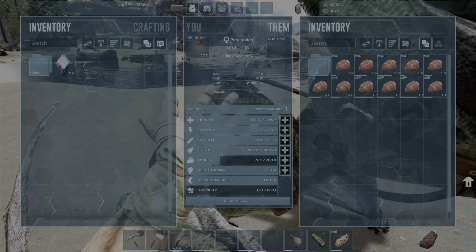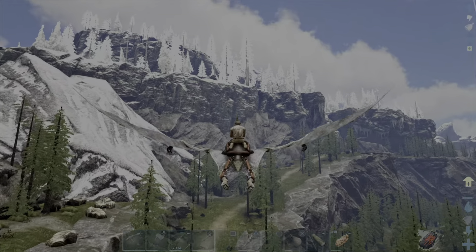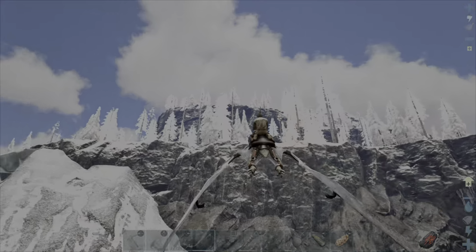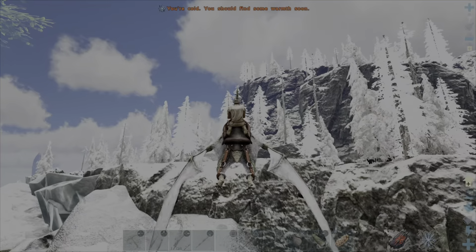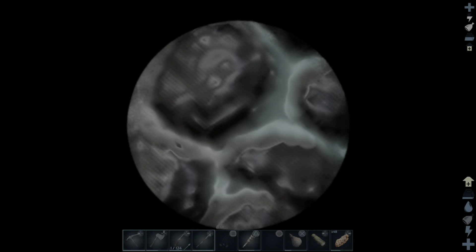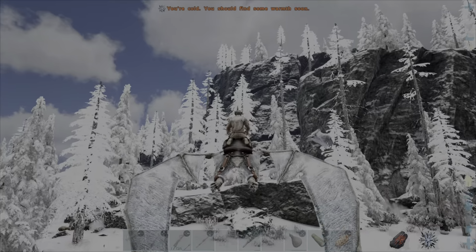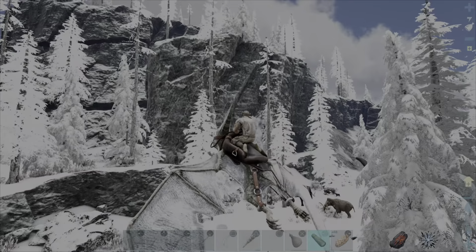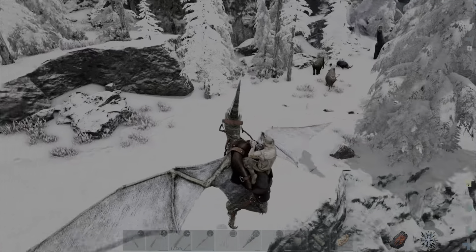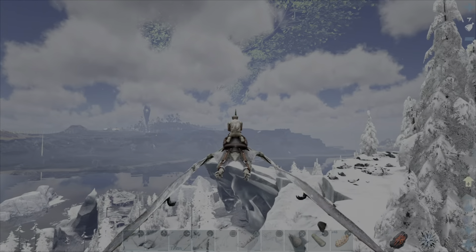Looks like the Parasaur is going to start alarming something. So what have we got? We need stamina, a wee bit of health, and food. There we go. We'll dump everything onto the raptor for now — it's my meat store at the moment. I really need to get that sorted. But at least this way we can get out and have a fly around.